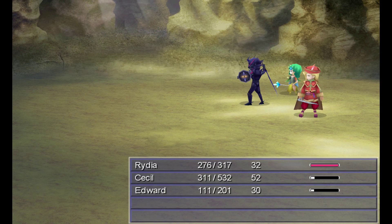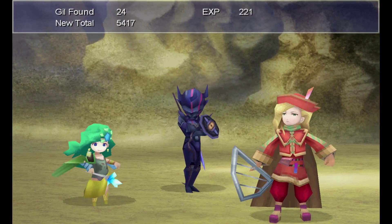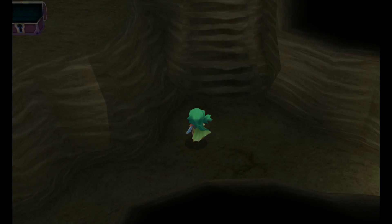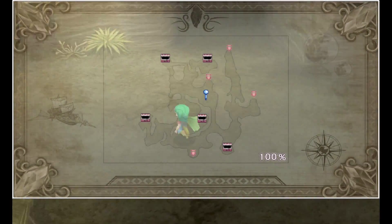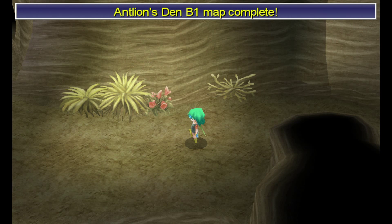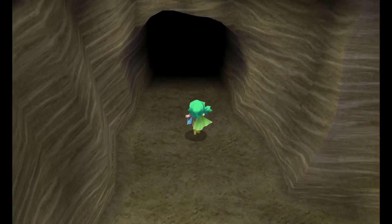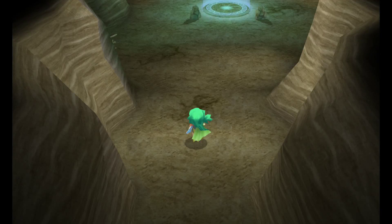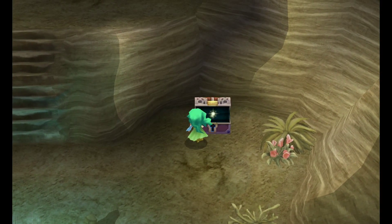Having the ice rod equipped and its ability active just makes this area a breeze. Don't forget to do that like I did — when you get the first ice rod with Teller, equip it. And here's the area where you save. I bet this is the emergency exit — nope. But we completed the map.